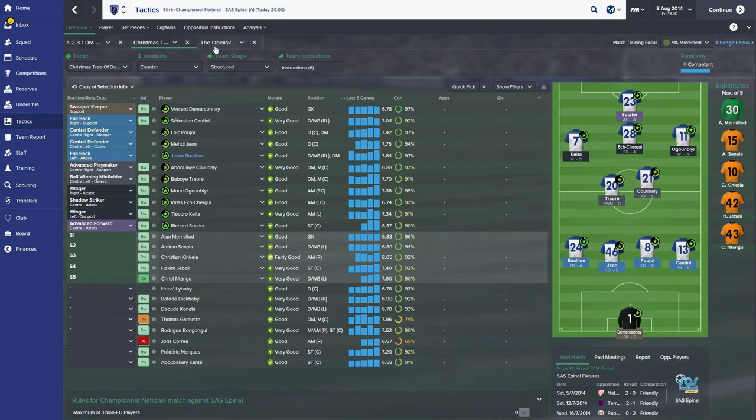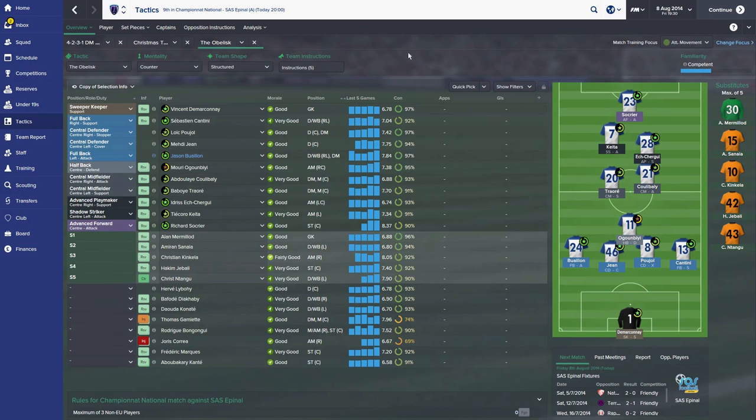I voiced my frustrations on Twitter and Funkstar Gamer from the comments came up with a suggestion. I was a little skeptical because I've never seen this sort of thing actually work, though computers have played something similar against me. Essentially we used the Christmas Tree of Doom base and removed the wide men, going for a narrow approach to control those midfield areas, and this seems to make it work.